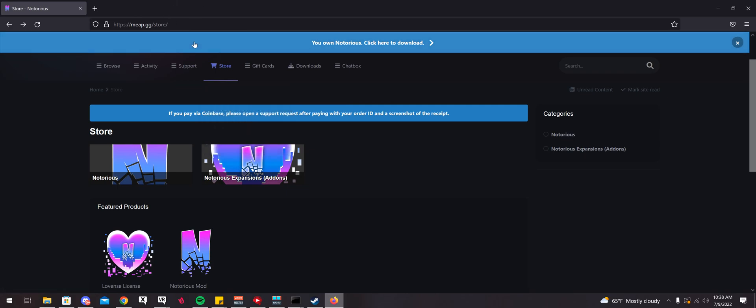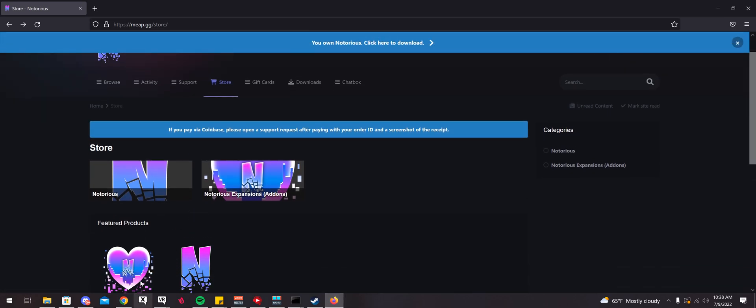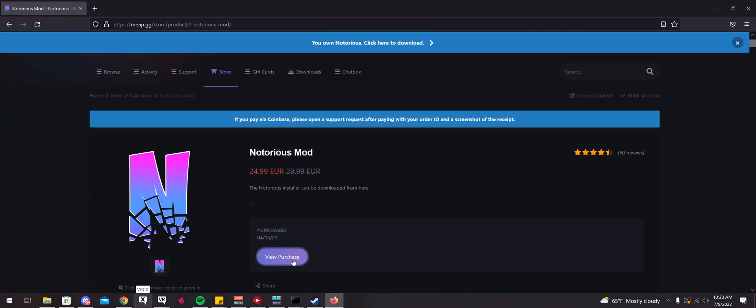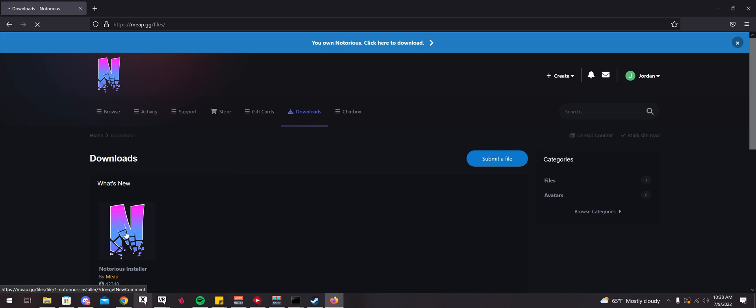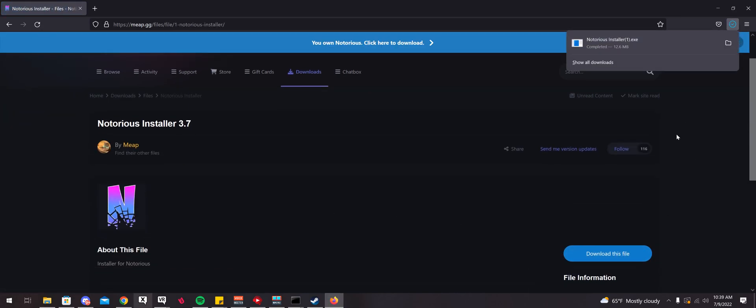I'll also have this linked in the description. They have both the Notorious mod, which is the main client, and then they also have the add-on for the Lovins module, which you need the main client if you want to use the Lovins thing. Once you buy that — it's €24.99 — you go to your purchases and it'll have your license key, then you head over to Downloads and click Download this file.